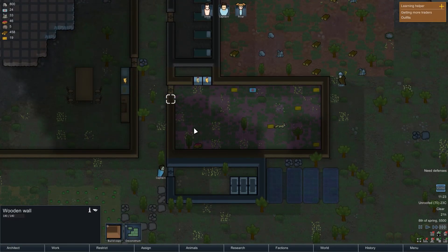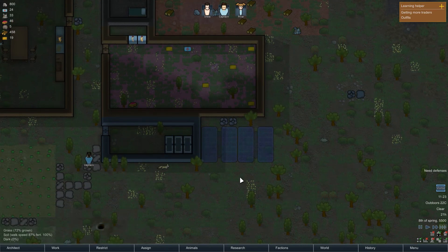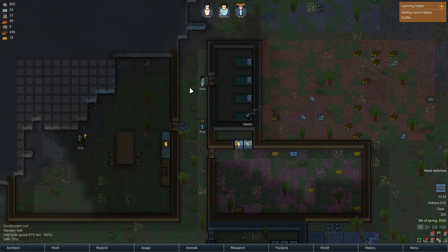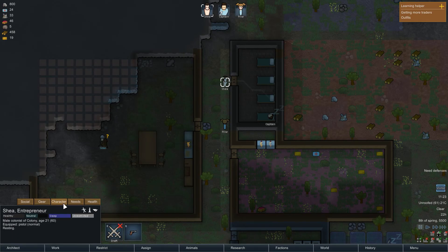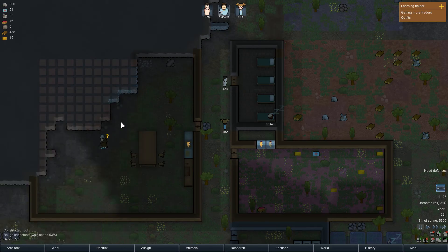And there we go — we're getting pretty close to the end of this first episode here, and we're doing really well I think. I'm probably going to have him prioritize that. Look there — we've got them cleaning. Captain, you failed. Now they have chairs and a table to eat at. It's good for them.